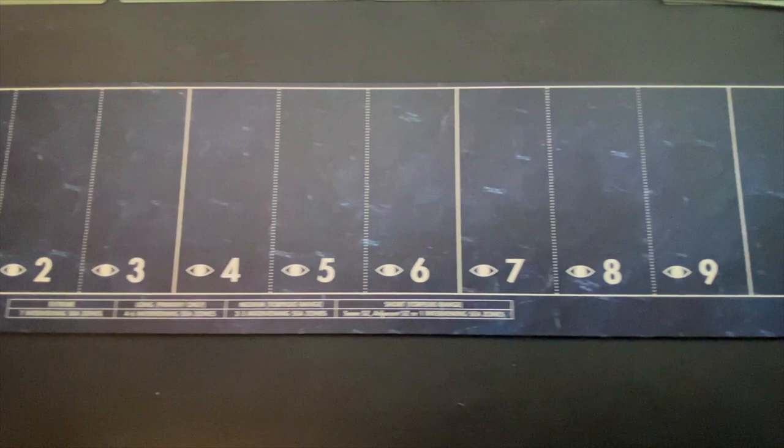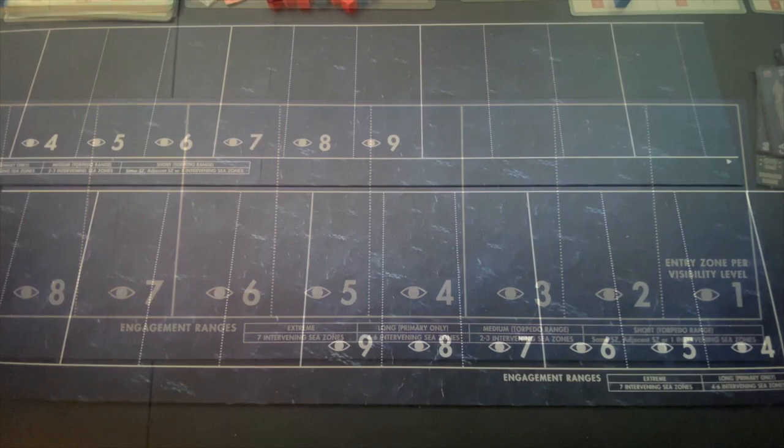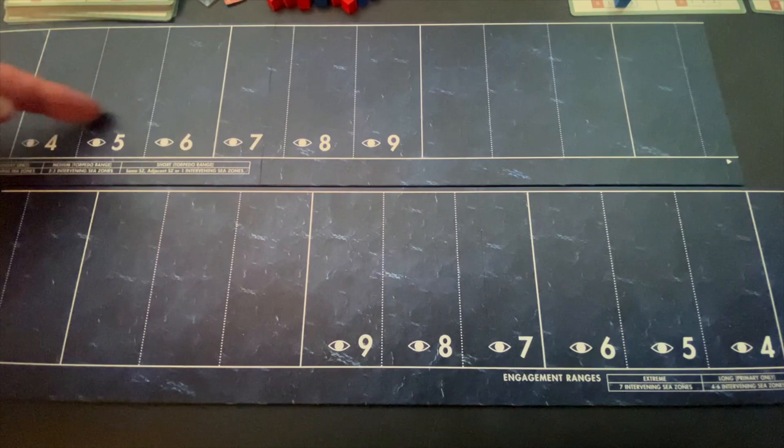As we start out, I just want to show how the naval combat board works. It's a very long, thin, horizontal board that starts with the combatants at either end. I can't video this in long format, so I'm going to overlap the board — this is going to be the British side up here, coming this way, connecting from here down to the bottom left and running this way. I think that'll work to get everything on the board a little bit better.